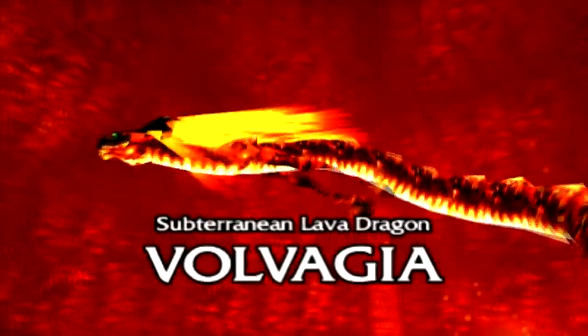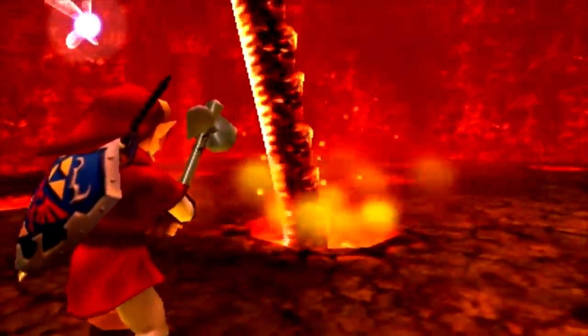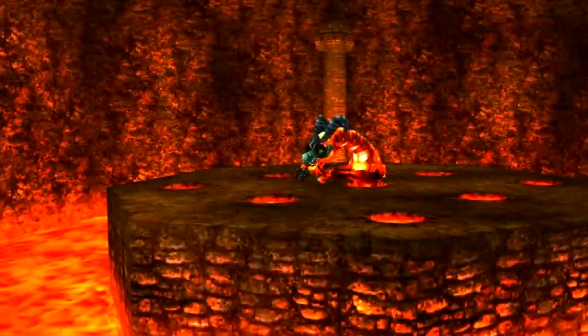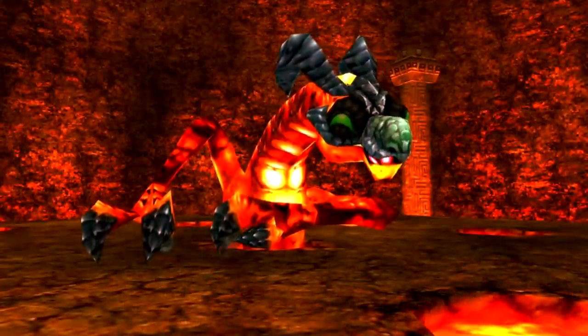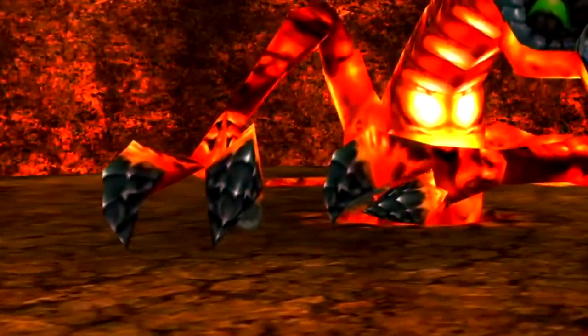Thirdly and in my opinion most interestingly, Volvagia. The Subterranean Lava Dragon of the Fire Temple, Ocarina of Time's 5th dungeon. The similarities between Stallord and Volvagia are insane. The Lava Dragon of Death Mountain is a long serpent dragon infused with the element of fire, most notably seen with its red mane of flames. Volvagia shares four key details with Stallord. They both have clawed fangs — yes, Volvagia's are much smaller but that will be explained soon.